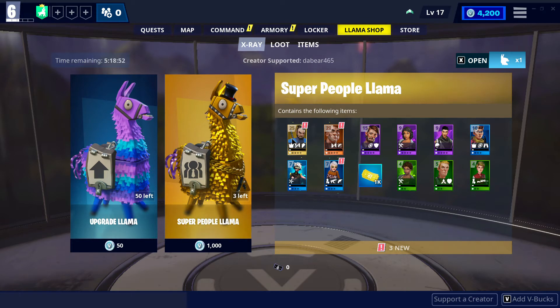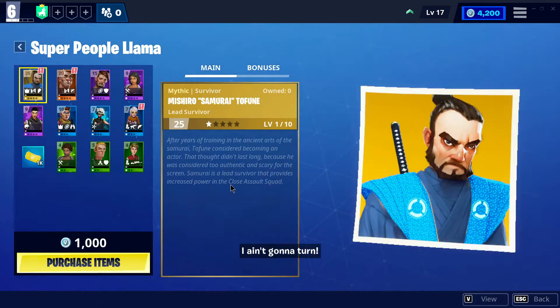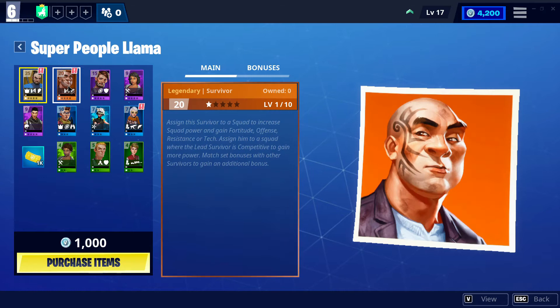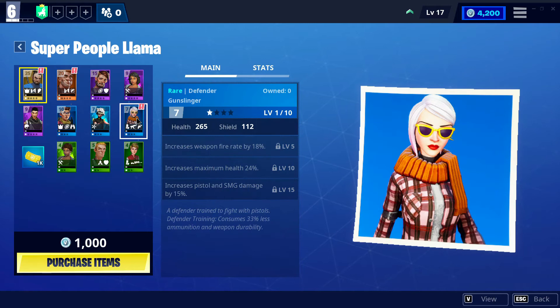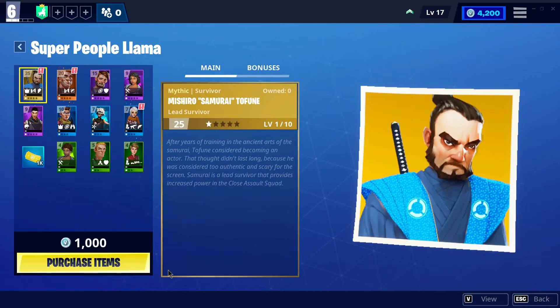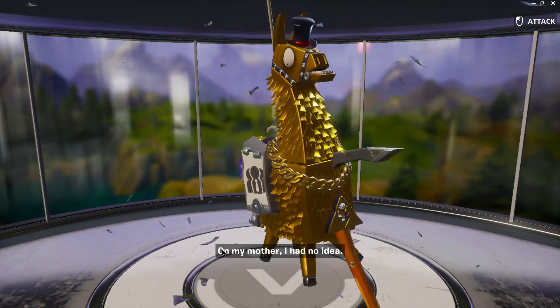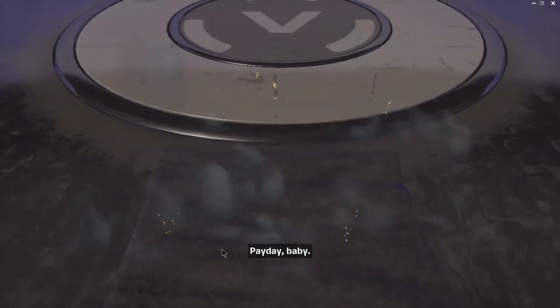Currently we're power level six, and I believe after getting these llamas we're going to be nine, just by getting a mythic survivor — not doing anything else. We have a mythic and a legendary, so I'm going to go ahead and buy this. Since I'm just starting out, I'm letting autofill fill my survivor squads.